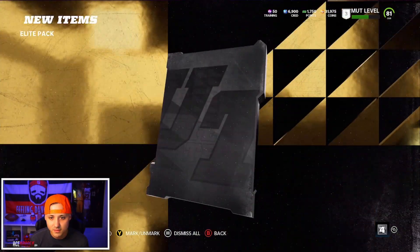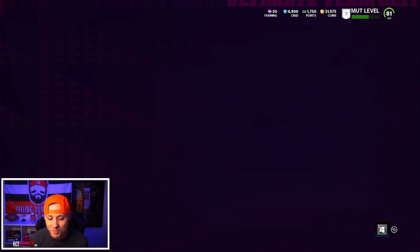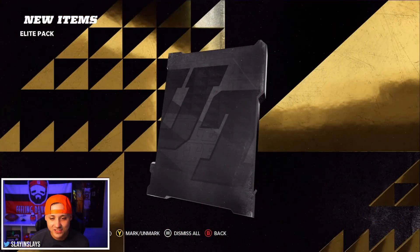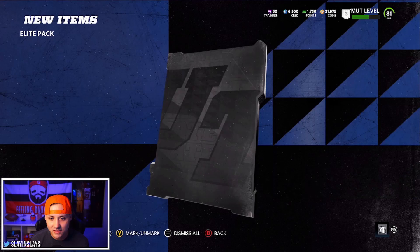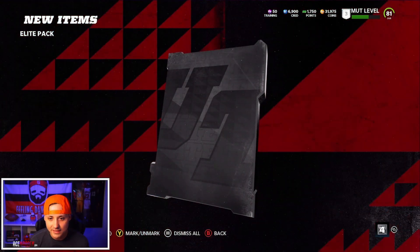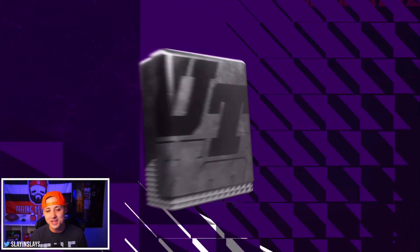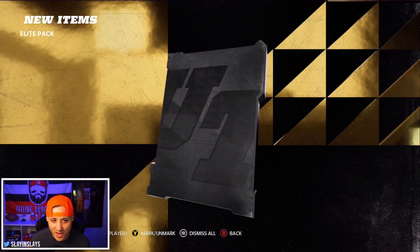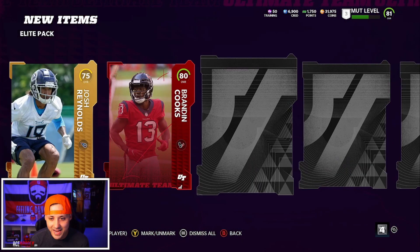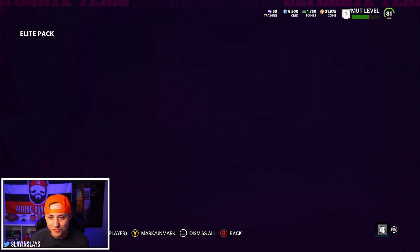Gold, gold, golds. Last card is the elite and we get 83 Trent Brown - that might be our highest pull yet. That is not good. Two left. Chase Winovich, another rookie, power up. Robbie Anderson, fast receiver. Elite card is 82 Akeem Hicks, and then a silver. We are down to our last and final elite pack. Elite player 80 Brandon Cooks - he's fast, but not what we were looking for out of those packs.